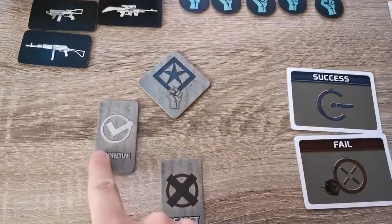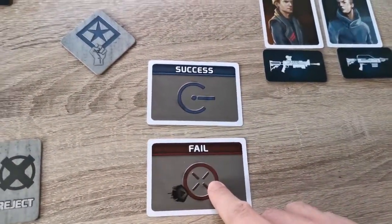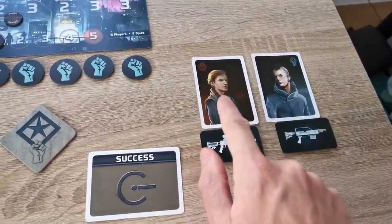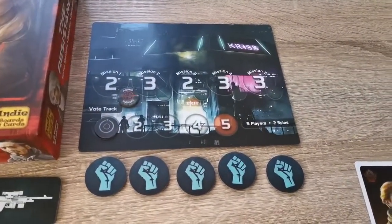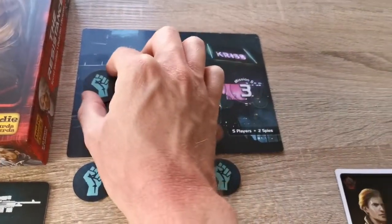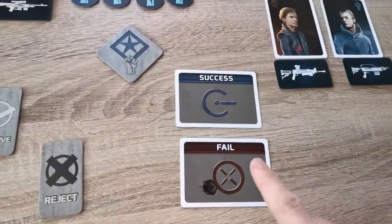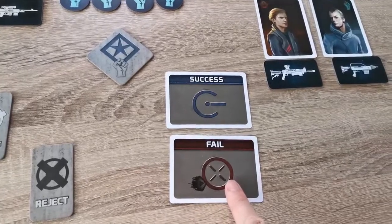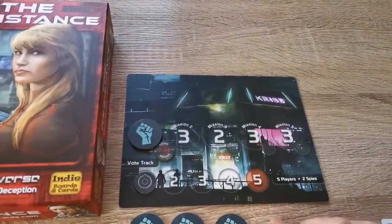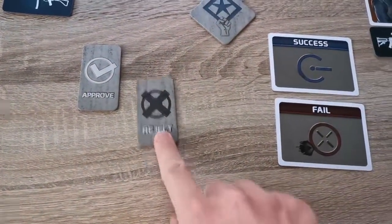Once a team is selected and approved, the players on the mission vote by playing a success or fail card. Bear in mind a fail card can only be played by a spy. For the first two missions it's likely to succeed, as a spy might not want to give themselves away too early. If even one single fail card is played, the mission fails and the spies win that mission.